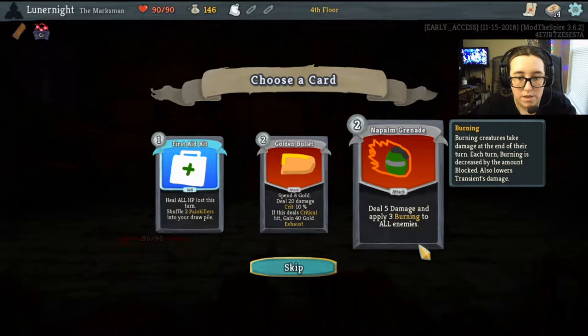Napalm grenade: deal 5 damage and apply 3 burning to all enemies. Burning creatures take damage at the end of their turn; each burning is decreased by the amount blocked. Also lowers transient damage.